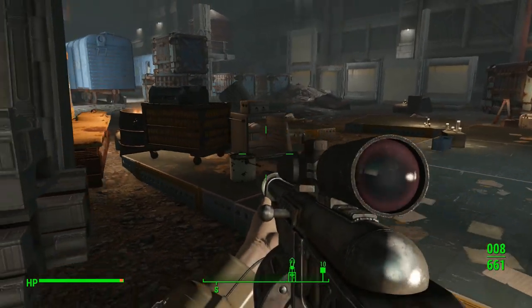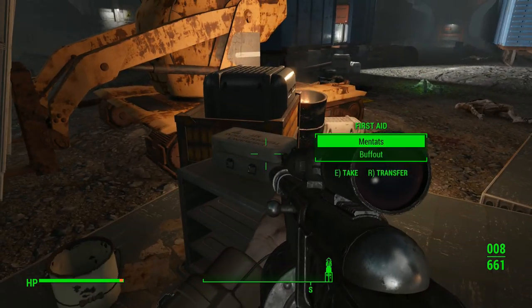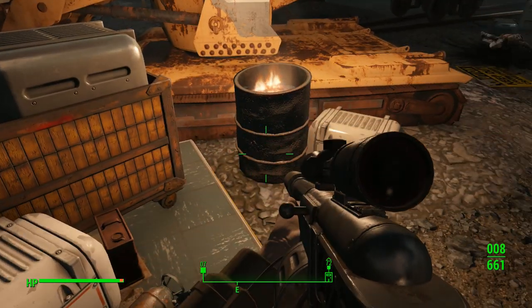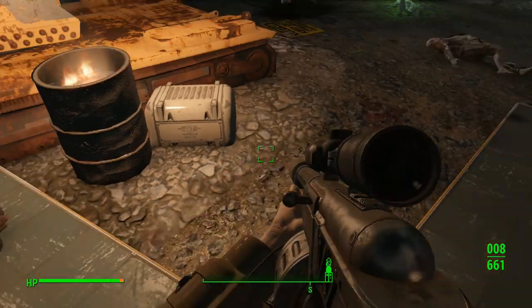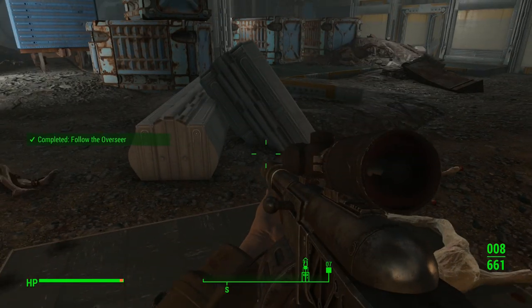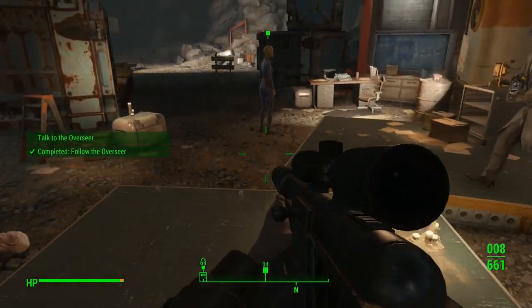I tried digging my way to the entrance. With that control board I could have changed everything. But there was simply too much rubble for the equipment to handle. But my own canister kept me going. Here we are. Completed: Follow the overseer. I kind of stood near you.